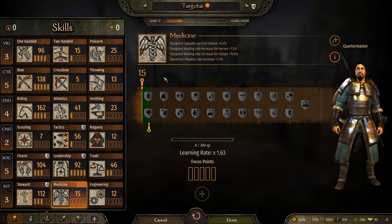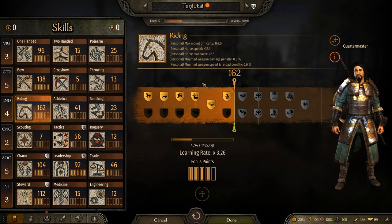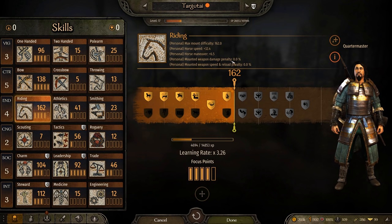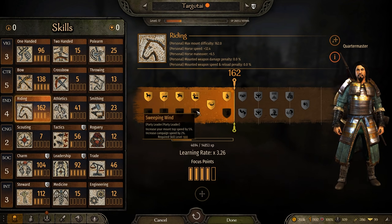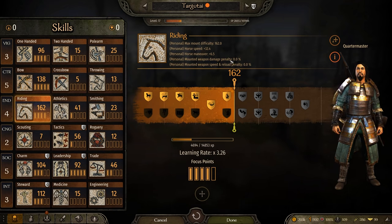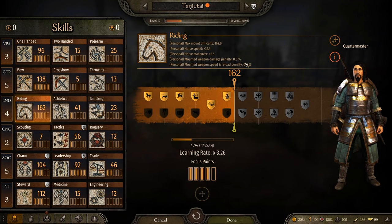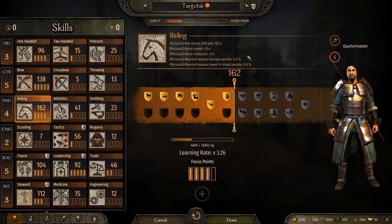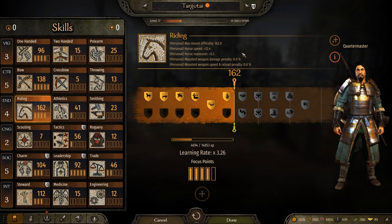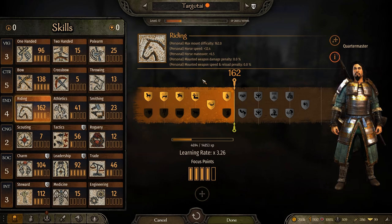Another thing to cover is riding and the change to mounted weapon penalties. At 162 riding we don't have the penalty — it disappears around riding 100. The Sagittarius or Sweeping Wind selections show this off: mounted weapon damage penalty is at 0% and weapon speed/reload penalty is at 0%. This is a bit of a nerf, but playing as a mounted archer was far too strong at game start — you need to earn that riding skill first.